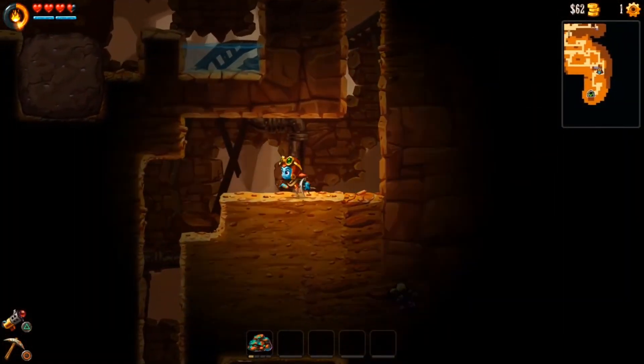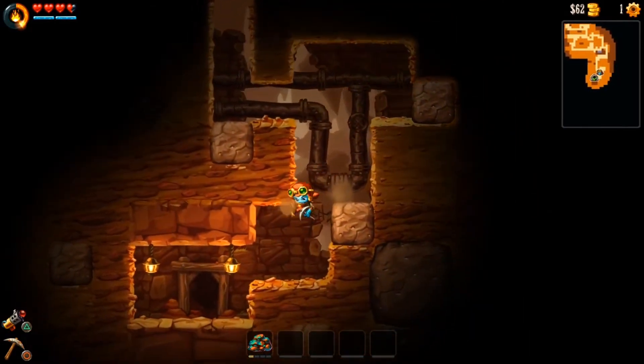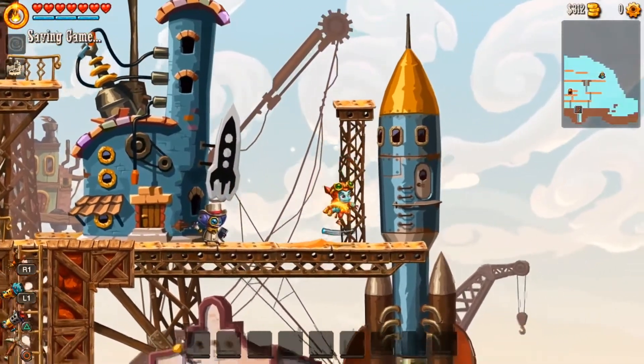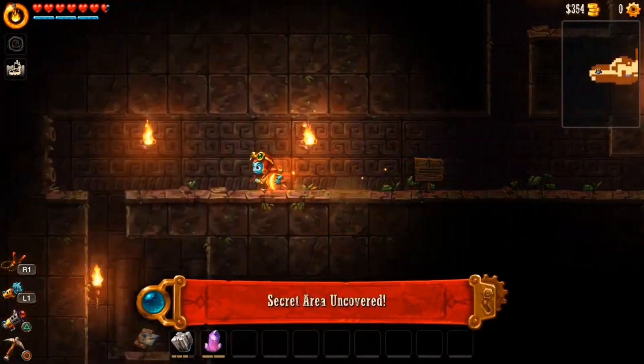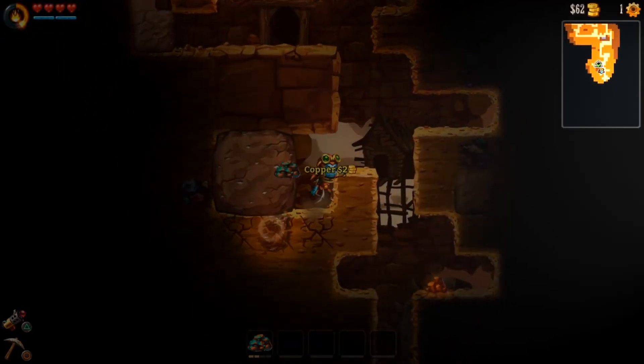Overall, the game is short. I clocked in at 5 hours to beat it, but you could easily spend more time if you seek out all the secrets, fill out the map, and obtain all upgrades. The adventure shines brightest once it opens up and lets you visit anywhere with all major power-ups intact. It was a joy to find hidden passageways, and I appreciate that caverns were only checkmarked if they were 100% complete.